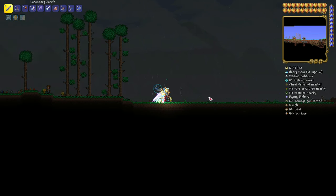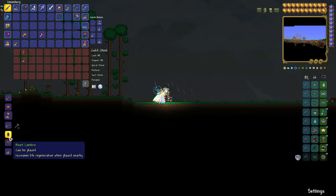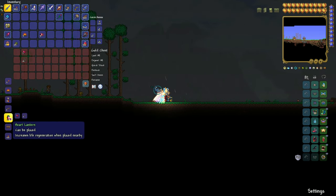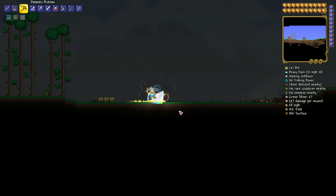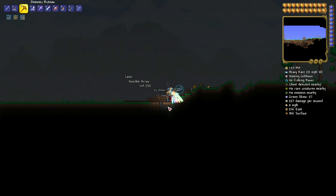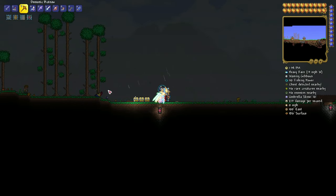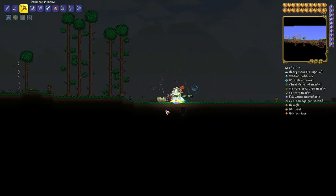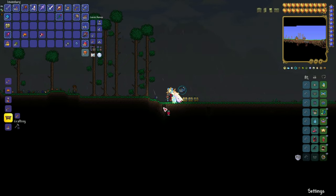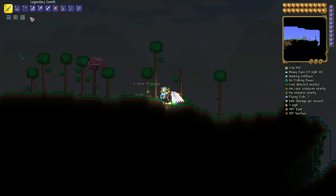For the arena, we're keeping it nice and simple — no platforms needed. You'll want campfires and heart lanterns for life regen. A heart lantern is crafted with a life crystal and four chains. If you've already hit 400 health and have extra life crystals, place heart lanterns across the arena. Space them out so the tooltip stays visible — as long as you see the life regen tooltip, you'll be covered. Place a couple of them spread across the arena at a good distance apart.